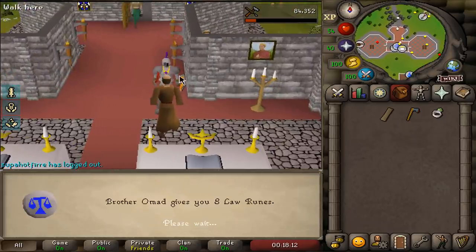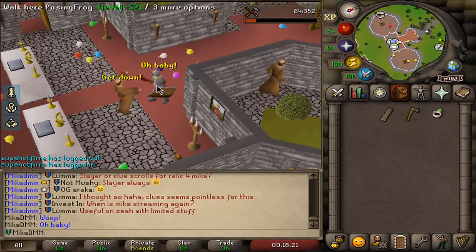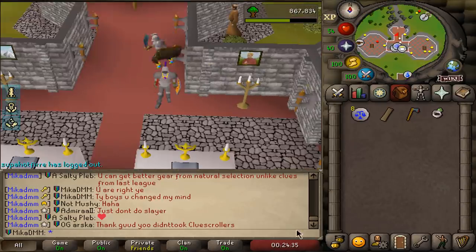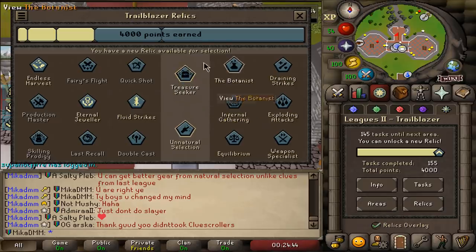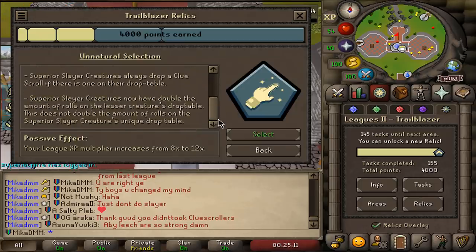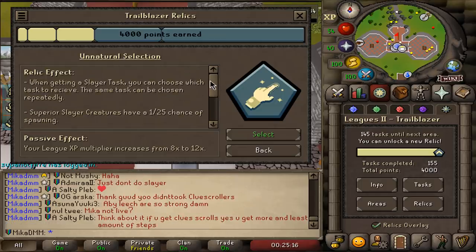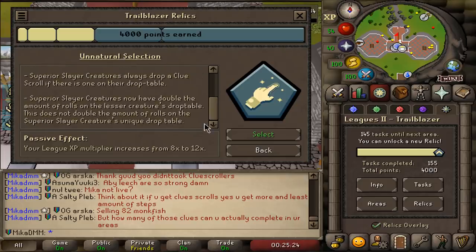We're helping Brother Omad to end it all off — he's going to give us some law runes and we're going to get 10 points. Some law runes are going to be helpful to just teleport around. The decision has been made: I am actually going to go with Natural Selection. The reason is that Treasure Seeker was really OP in the Twisted Leagues mainly because it was locked to that league. Now if I take it, I can get clues outside of it and it could become annoying. The area of play is much bigger and I can get much better items from the actual game.